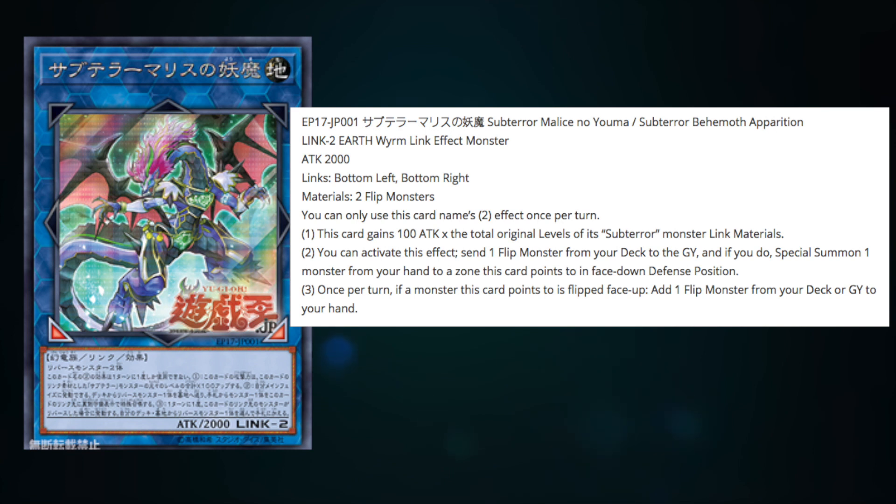It's called Subterror Behemoth Apparition. It's a Link 2 EARTH Link Effect Monster with 2000 ATK. The Link arrows point down to the bottom-left and the bottom-right. That's already very good actually, because Links that point down without giving your opponent any Link zones are usually preferred, so you can summon more Extra Deck monsters without giving your opponent any Extra Deck monsters.